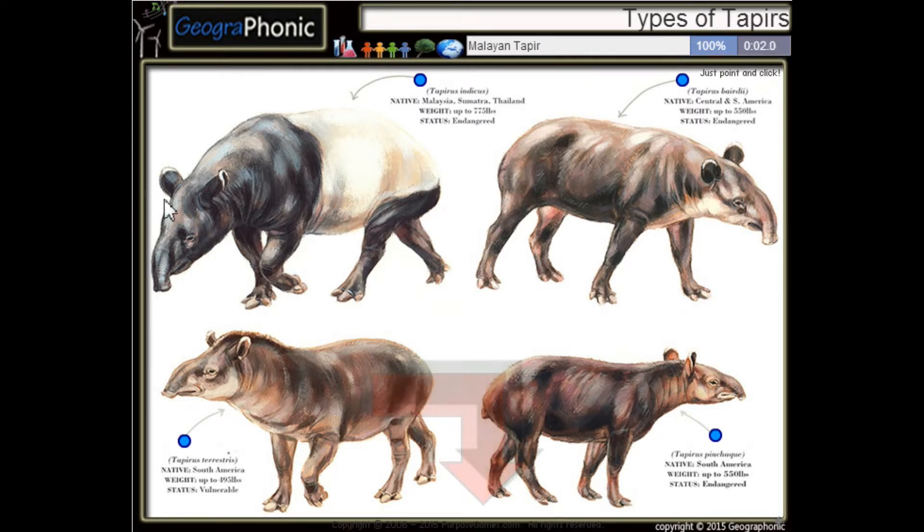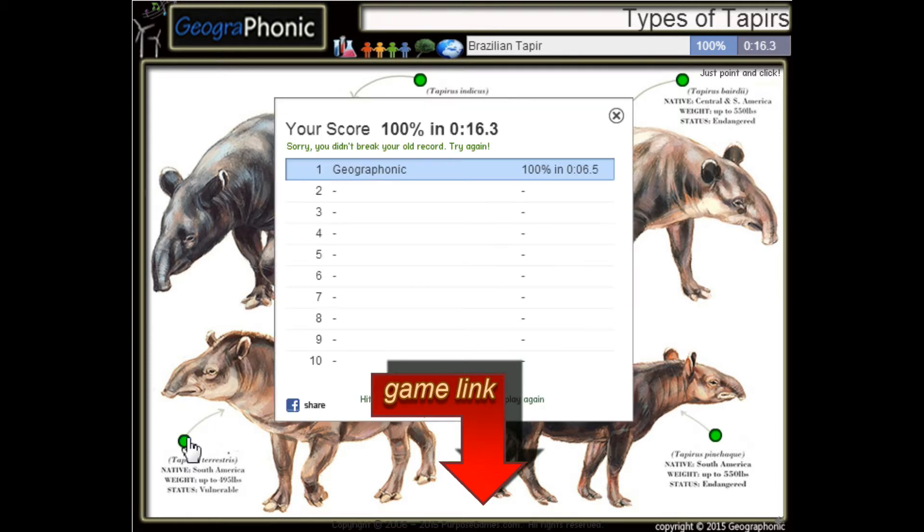This is a Malayan tapir. Here we see the Baird tapir. And this is a mountain tapir. And the last one is a Brazilian tapir.